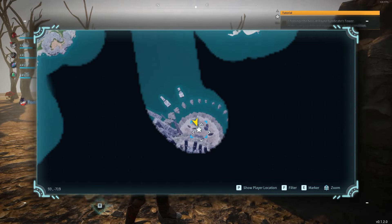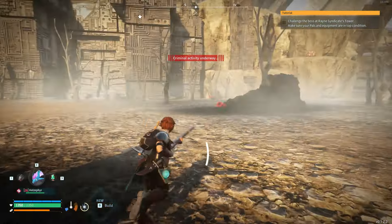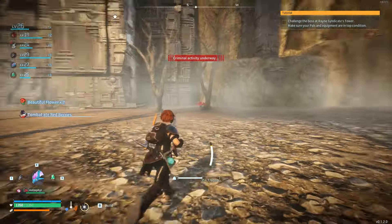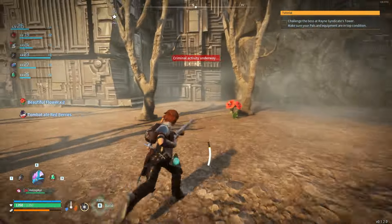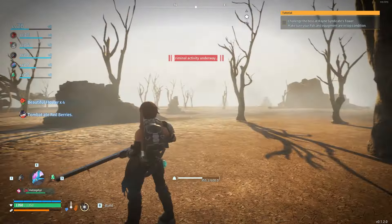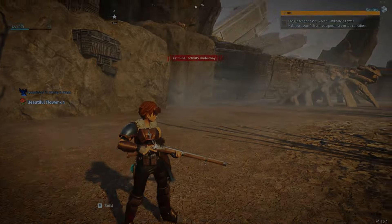If you come all the way out here onto this little island, you'll find a bunch of them just scattered around with their bright red sticking out. And yeah, that's how you find beautiful flowers. Thanks for watching.